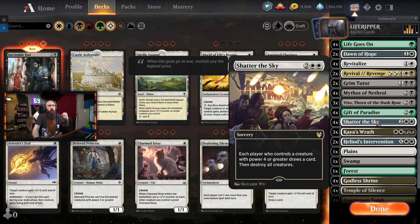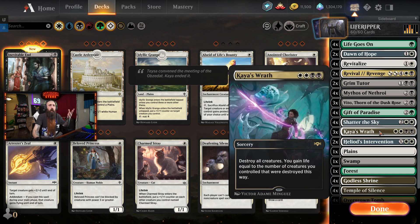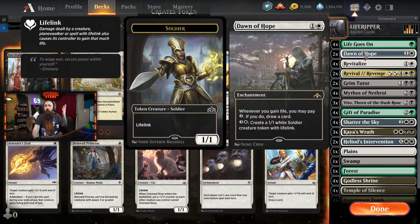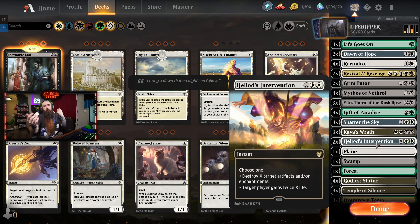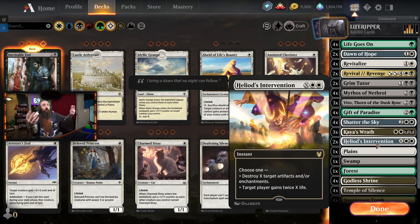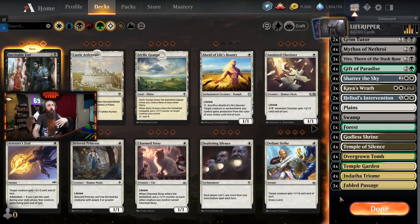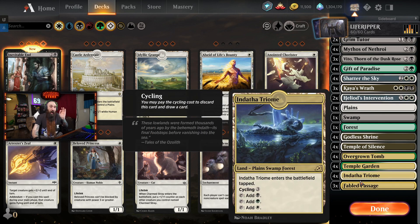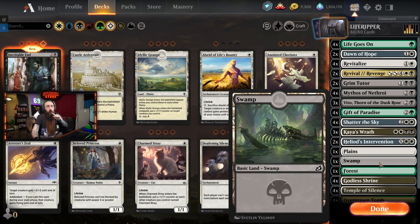Gift of Paradise is just for mana fixing and ramp. Shatter of the Sky - board wipe because you need board wipes. Kaya's Wrath - again board wipes, but this also gains us life, which lets us draw cards from Dawn of Hope or just keeps us alive. Heliod's Intervention - destroy X target artifacts or enchantments, or gain twice X life. The reason I'm playing Standard in the pre-release event is because no one plays Historic in pre-release events. Last time I queued for seven minutes and still didn't get a match. The mana base sucks - just Shocklands and Scrylands. I cannot wait to get this into Historic.